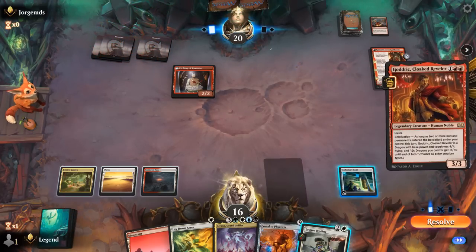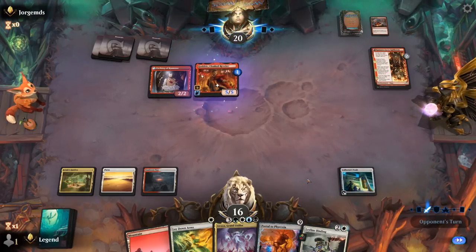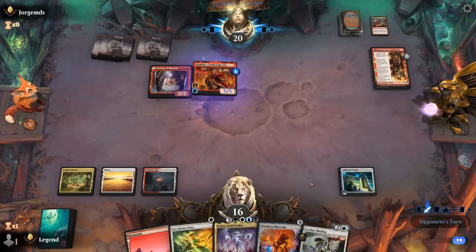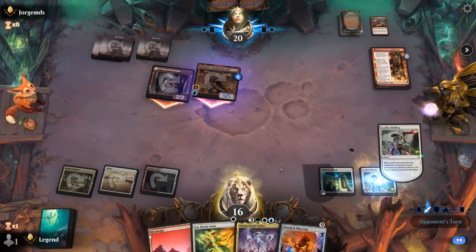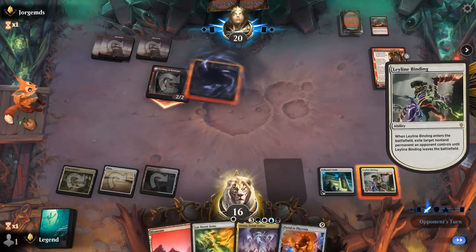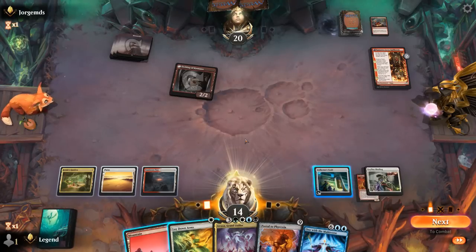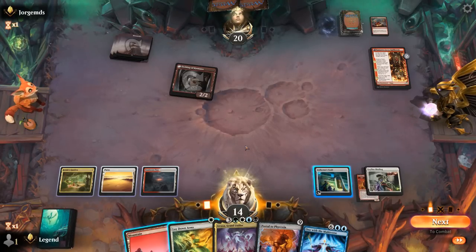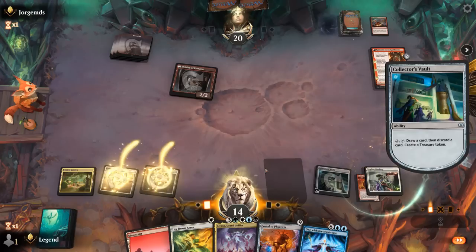Goreclaw would have Celebration enabled thanks to the transformed Kumano, so it seems like a great target for Leyline Binding. We still take 2, down to 14. Next turn opponent gets another 2/2 haste. Now I might be interested in discarding One with the Multiverse as the most powerful card to bring back.